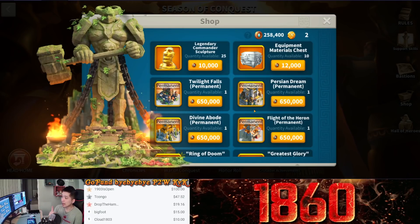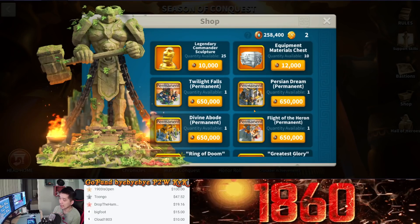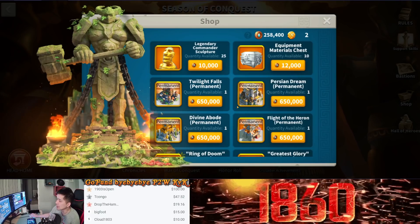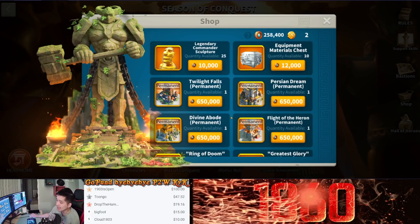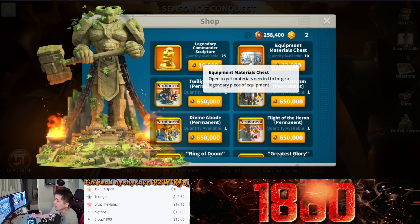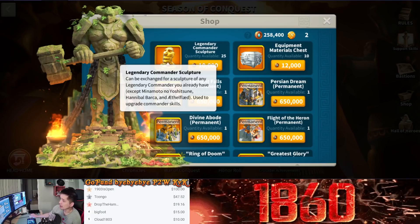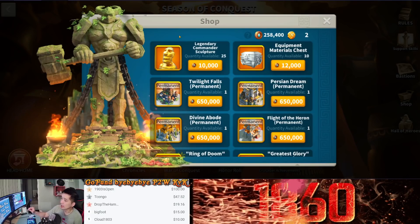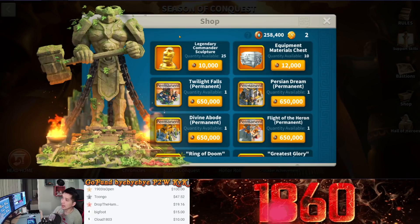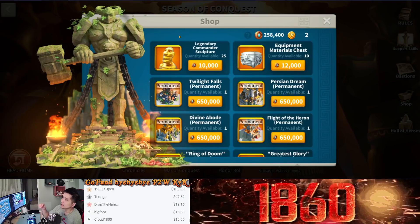So the number one item to buy in the shop is the legendary city skin. The next item you want to invest in is going to be the legendary equipment material chest. If you do not need any of the legendary city skins in the shop, the next thing you want to look into is the equipment material chest. Why do I pick this over the legendary commander sculpture? It costs 10,000 season coins to buy 1 sculpture.